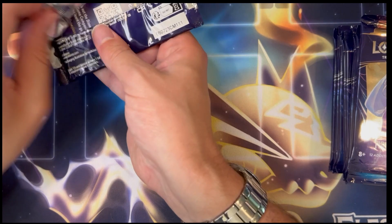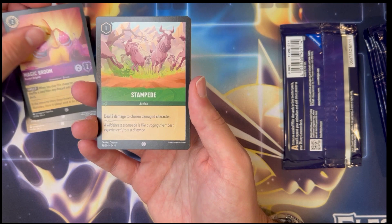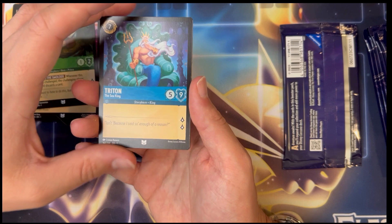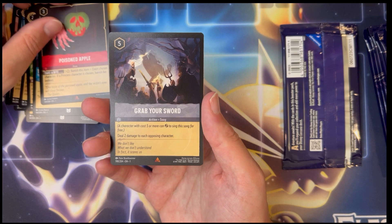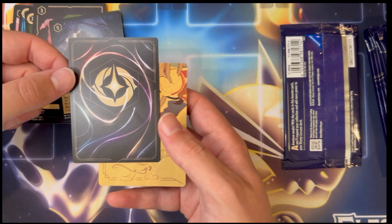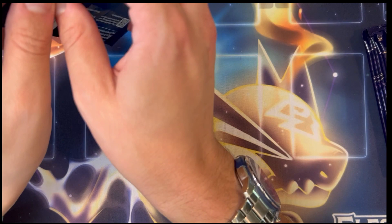On to the next pack — another Elsa artwork. These are all out of very fresh booster boxes. I was there when they restocked this morning at Walmart, so all these are fresh, they're minty, they're crispy. We got Goofy, Hakuna Matata — that is a wonderful phrase — Magic Broom, Stampede, Flounder, Kristoff, Reflection, Flynn, Triton the Sea King, into the rares just a Poisoned Apple, Grab Your Sword holo, common Maleficent, but a really nice foil card. Nice, okay, moving right along, still chasing our first enchanted of the day.